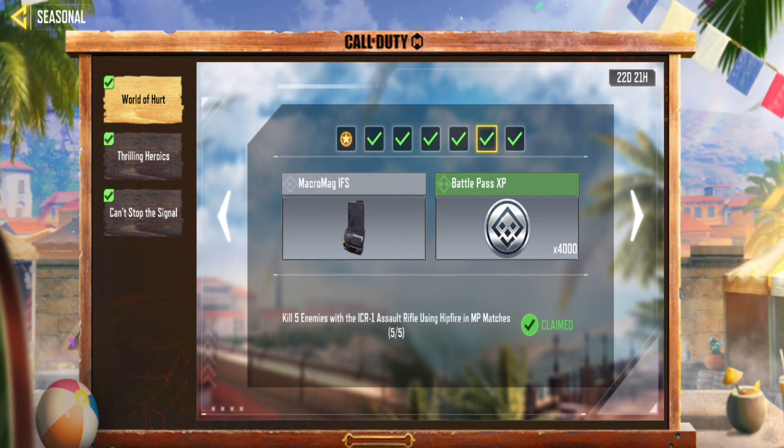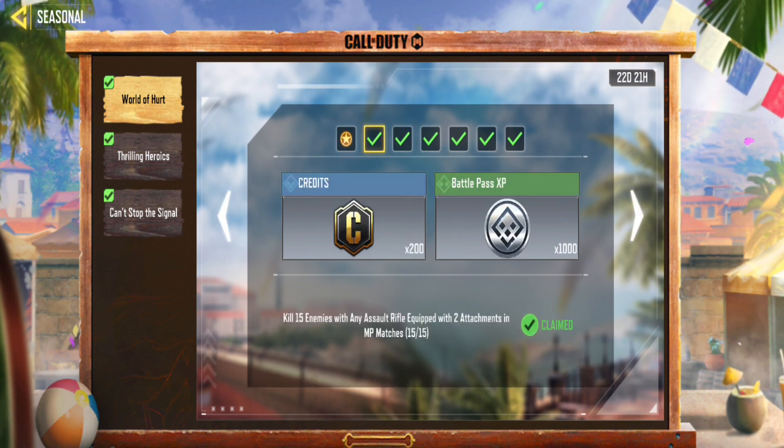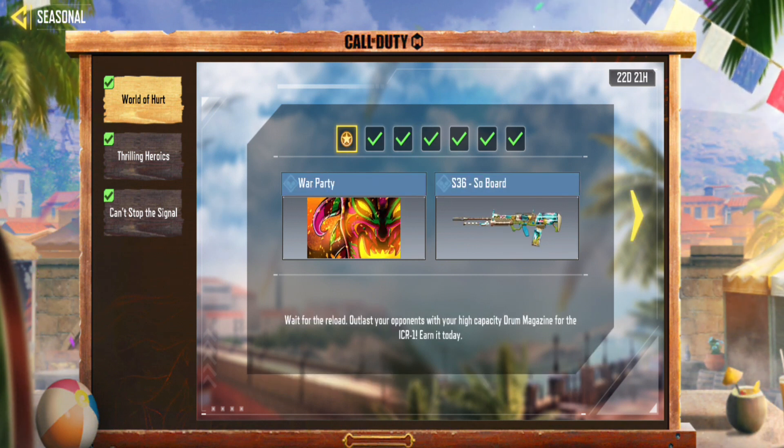Now, let's talk about how to unlock this attachment. In order to do so, you'll need to complete a series of tasks. There are a total of 6 tasks, with the Macromag IFS attachment awaiting you at task number 5.